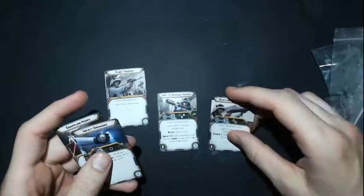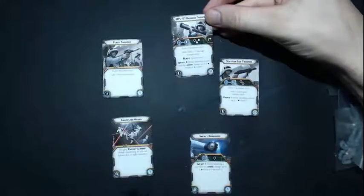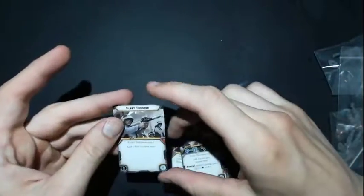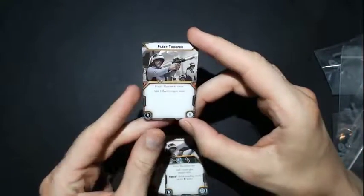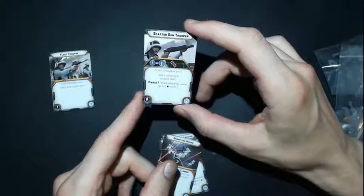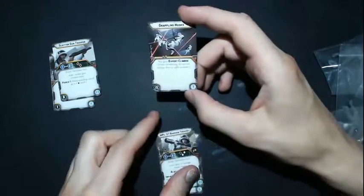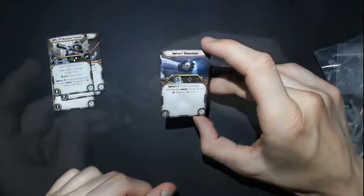Let's see what we got here. The fleet trooper, MPL-57 — that's nice, range three. Just the standard: add one fleet trooper to the unit card. We got the scatter gun — two red dice and pierce, that's good. Grappling hooks, expert climbers — I could see that coming up depending on the scenario and the base terrain. And then the barrage trooper with the blast and impact — not ion, sorry — impact grenades. Useful.